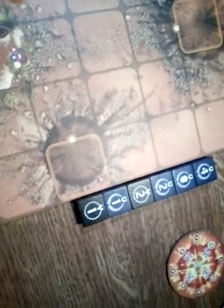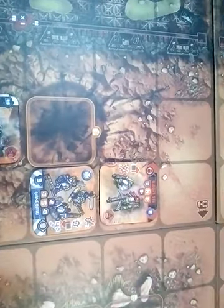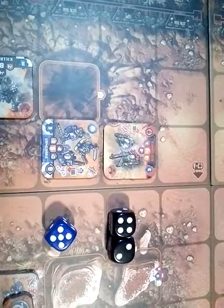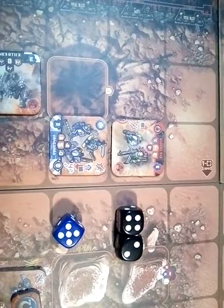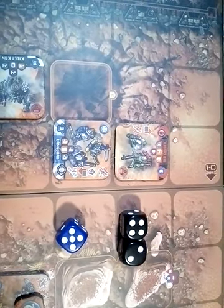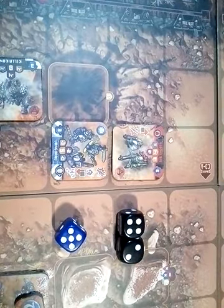The Boss Mob activation comes up next but he's already been killed. The only thing to activate is the Big Shooter. Since they are not as good in close combat, they just shoot and manage to hit the Vanguard squad in front of them, but the Vanguard squad makes their armor save.